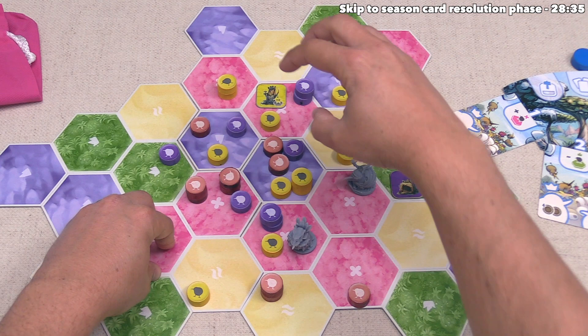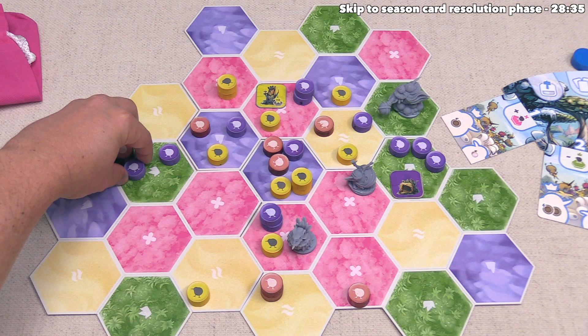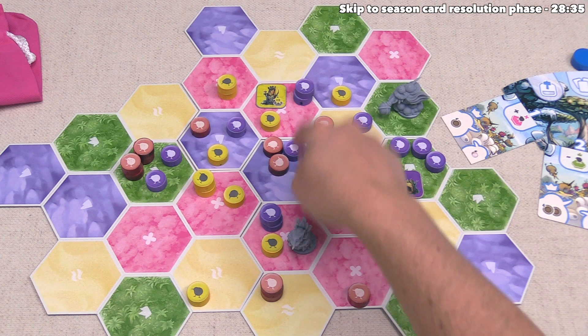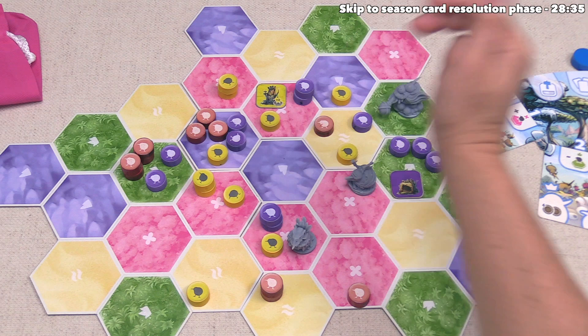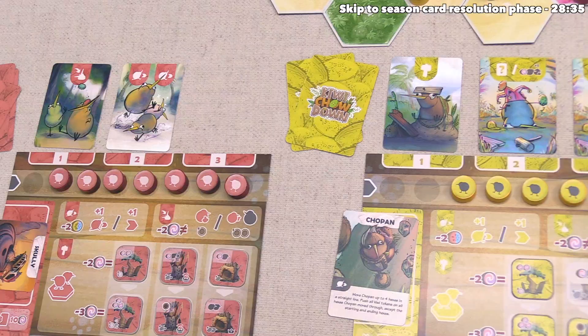On this first hex, they've decided to move all three kiwis over into this grassland. In the second hex Chopin moved through, they're going to move their own yellow kiwis onto this flower terrain and move the rest over here. Finally, in the last spot they are going to move the red and purple kiwis onto this green area and move the yellow kiwi into that flower region. Yellow's turn is now coming to a close, and the red player can take the final action of this first season.